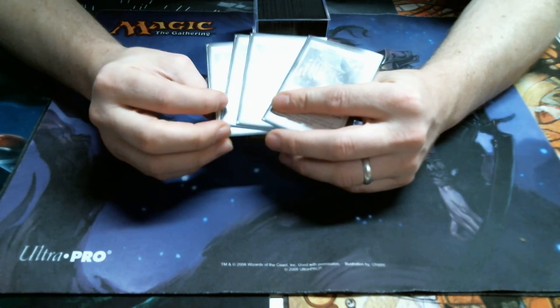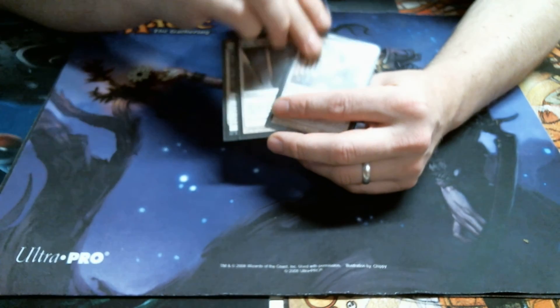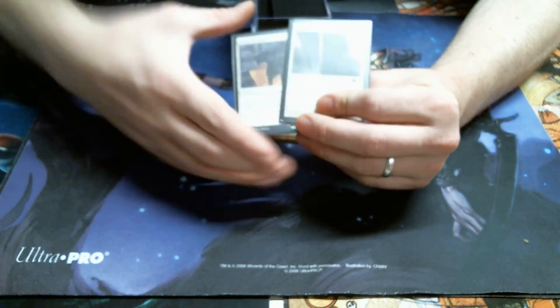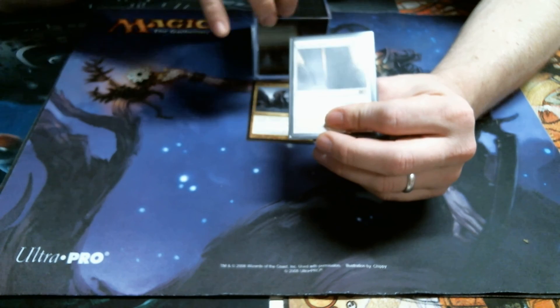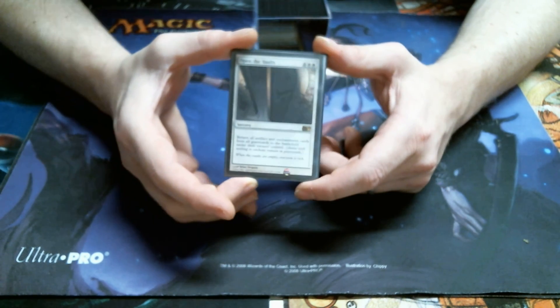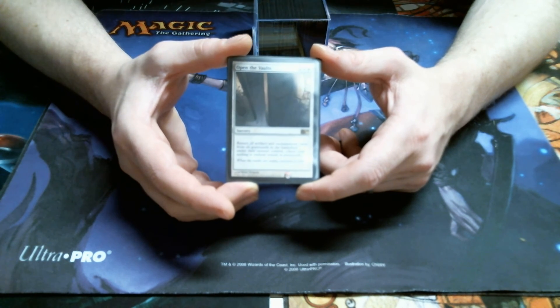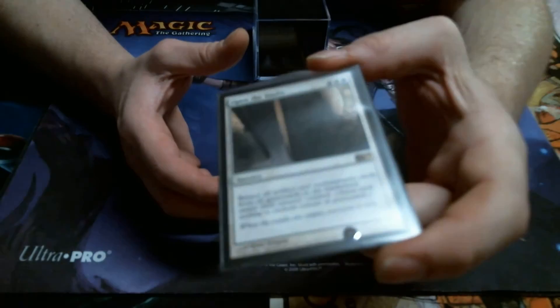We've got our whopping four-pack of sorceries. Obviously we're going to have Three Dreams to go and get three auras. We have Plea for Guidance to go and get two enchantments. Open the Armory goes and gets one. And then Open the Vaults — if somebody manages to mill you or send them all to the graveyard, Open the Vaults just brings them right back.